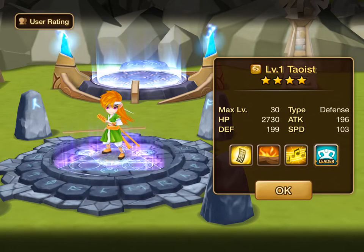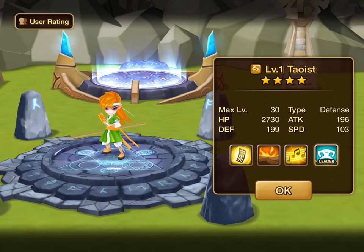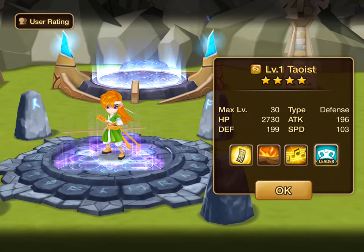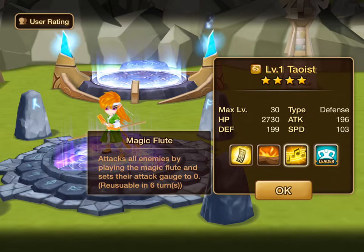We've got Crit Rate, lowering attack gauge, and then setting attack gauge to zero. I would venture to say Swift Runes with this monster, for sure — Swift Focus Runes with Speed on slot two. If he goes first, he can basically make a battle much easier for all of your monsters. In arena or wherever, he'll set all the monsters' attack gauges to zero and give your monsters that much more time to attack them.